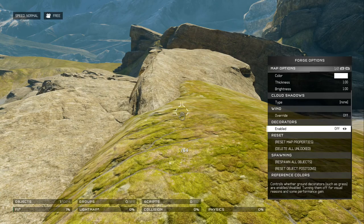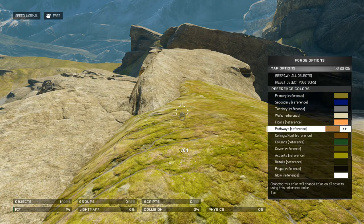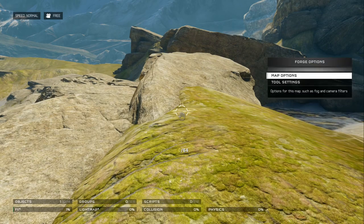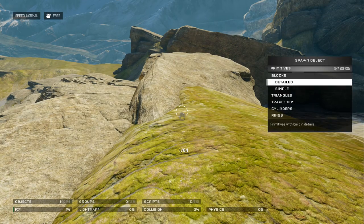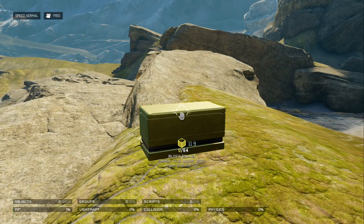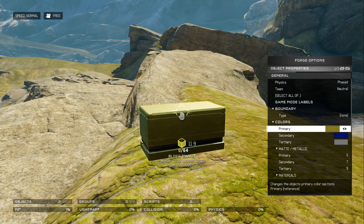You can have clouds too, so it changes your clouds up a little bit. There are also decorations. And here are all your reference colors — reference colors are faster ways to get colors on your items. If we load up a primitive right now and press X on it and go to object properties, the reference color is right there. It's just a little easier way to get all your colors down.